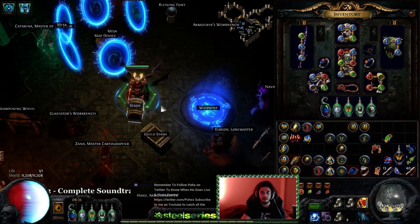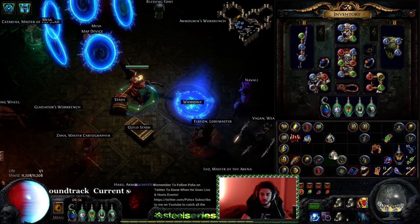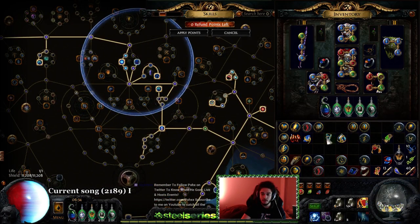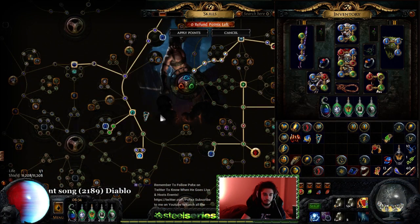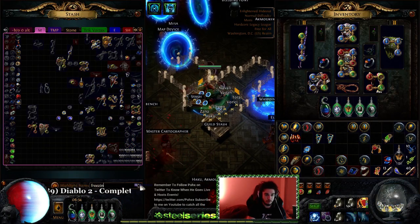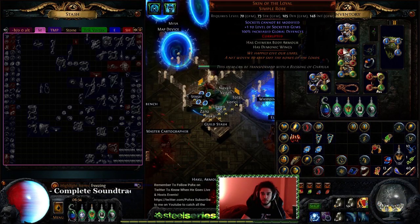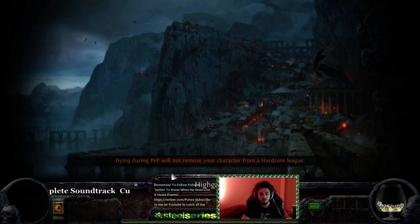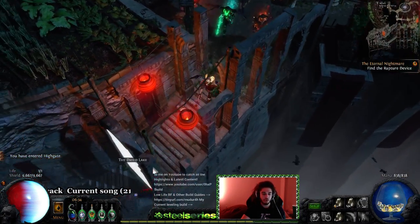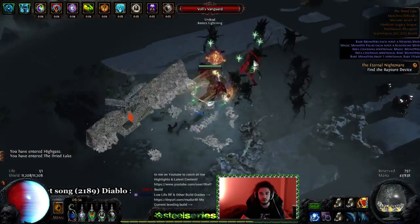I want to show you guys what this looked like with my other setup. I was using First Snows for a bit and testing out Freeze Pulse, so I want to run a little dried lake simulator of what it looks like with Freeze Pulse instead of Frostbolt. All we're gonna do is just swap in Freeze Pulse here. This is level 17-18 Frostbolt going to a level 19-20 Freeze Pulse. I'll do a run with Shield Charge and then another with Cyclone to show the comparison.